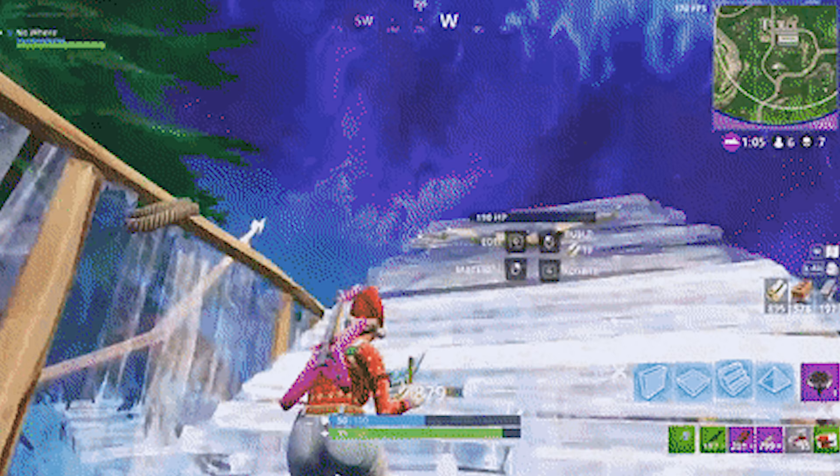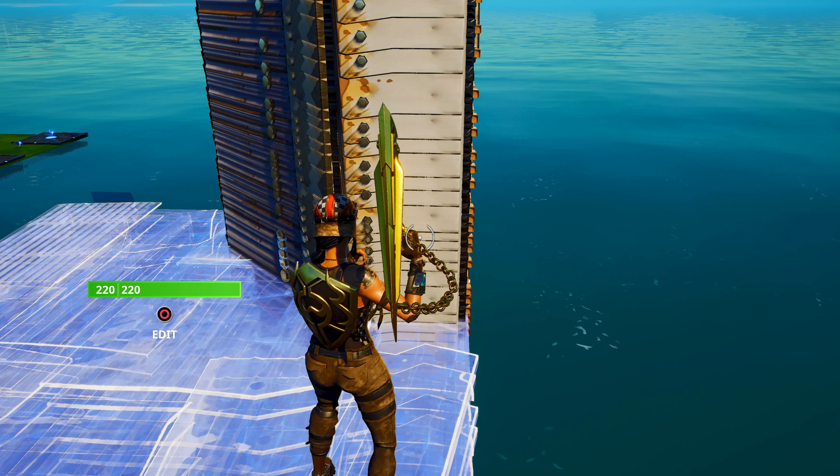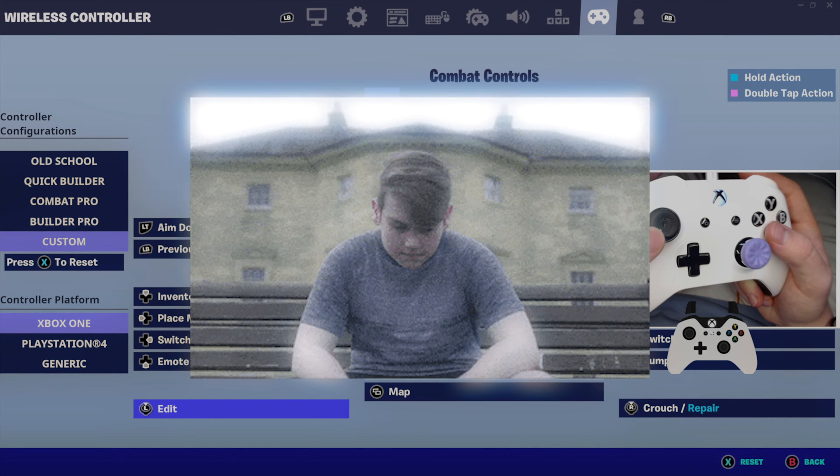When building, if you want the best sensitivity, it turns out all the pros use 2% exactly. And when editing, if you want to do it better and faster, it turns out all the pros actually use 2.2%.